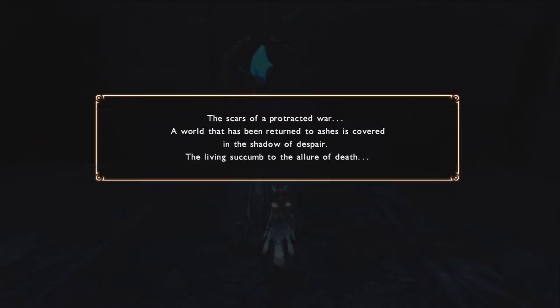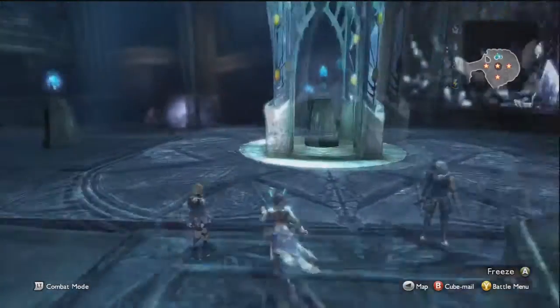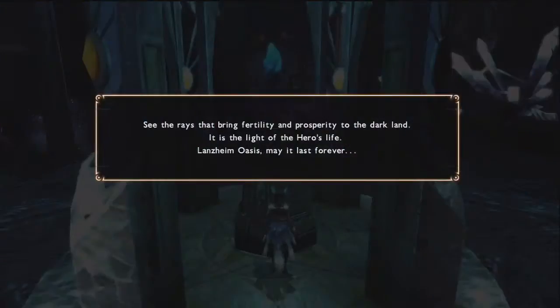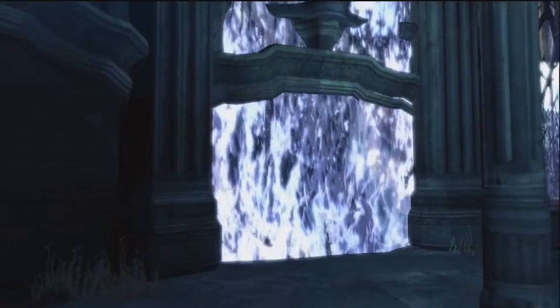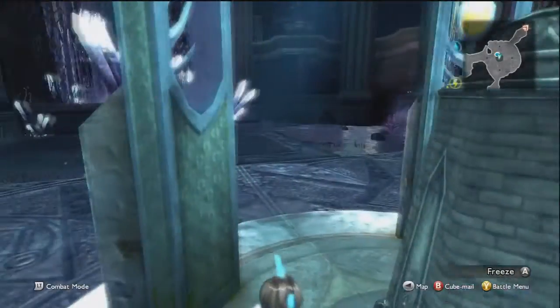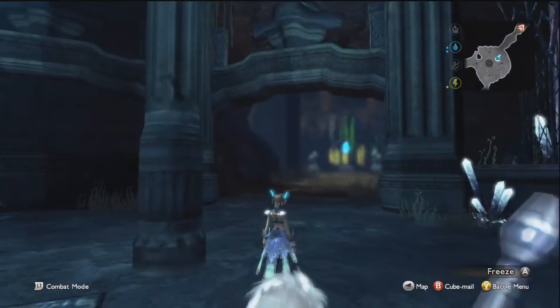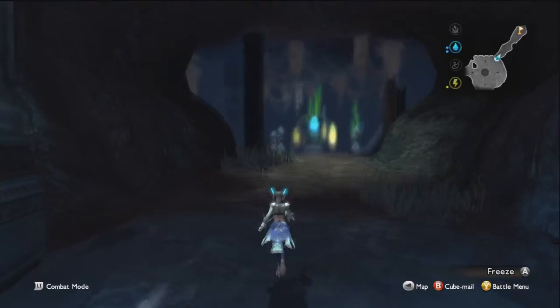The scars of a protracted war. A world returned to ashes is covered in the shadow of despair. The living succumb to the allure of death. True light is in the four monuments. Open the core gate and touch the eternal history. And of course the core brings you right back to the middle. See the rays that bring fertility and prosperity to the dark land. It is the light of the hero's life. Lonsheim Oasis — may it last forever. They definitely have their library very well hidden. Nobody would have probably ever suspected that. Which is good — we don't want all these records falling into the wrong hands.